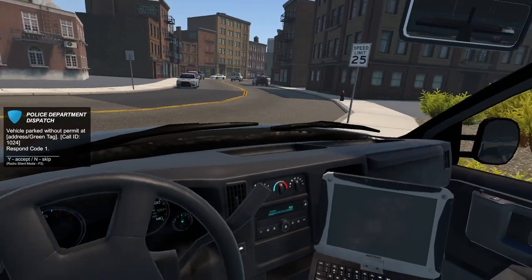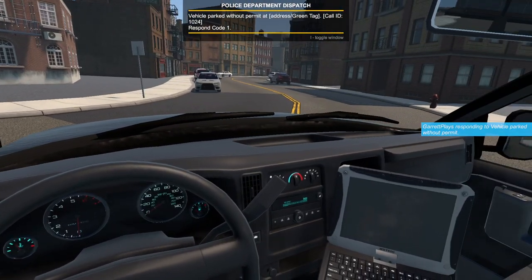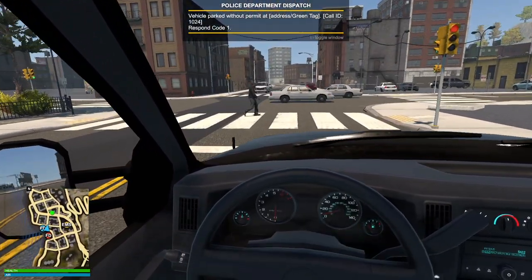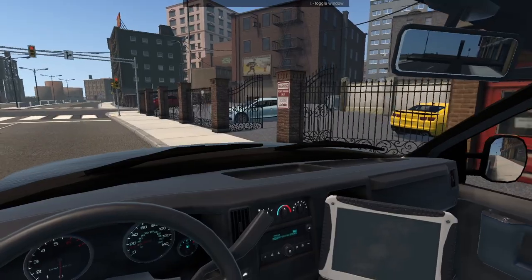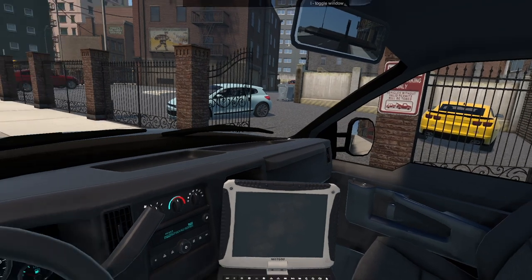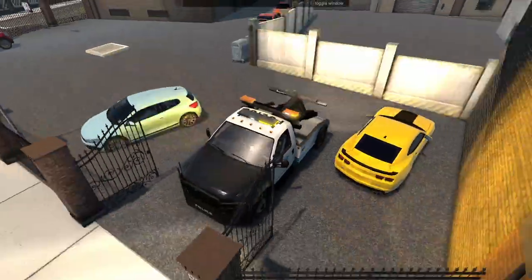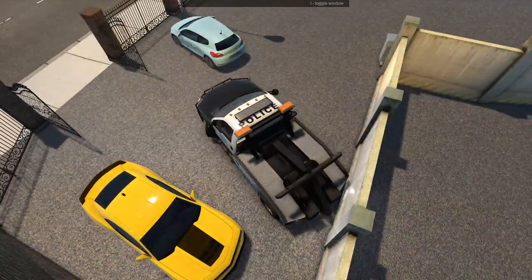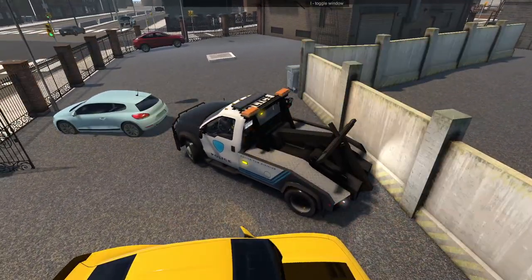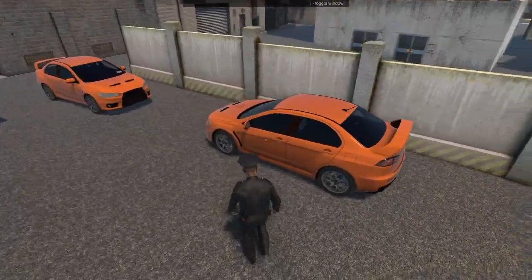Alright we have teleported on over. There we go — and we just got a call of a vehicle without a permit! That is exactly what we were looking for. It's just going to be down the road, not too far at all, and obviously we're going to be going code one. It says 'you will be towed if you do not have a permit.' Okay well that answers our question. There might even be multiple vehicles here without a permit. Definitely this yellow one here — I don't see anything on that. The blue one does have a permit.